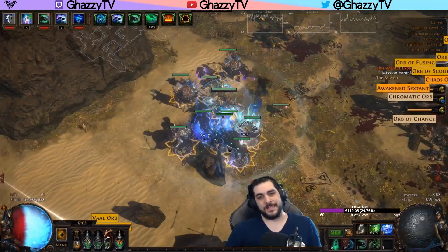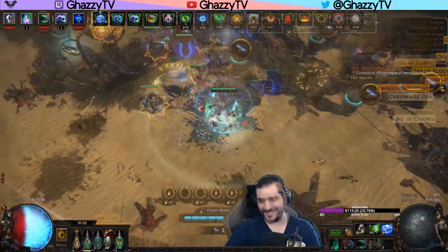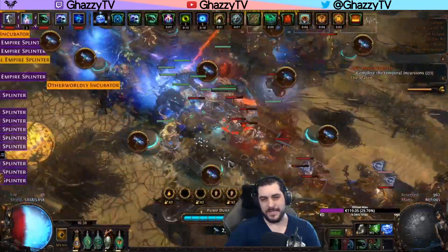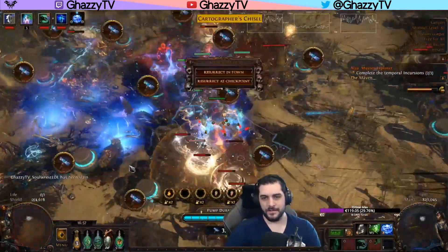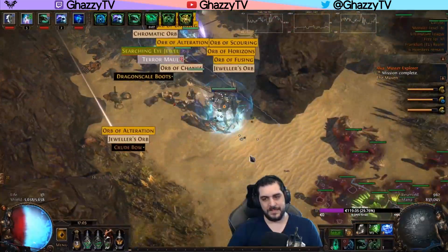Hey guys, GassyTV here with another Path of Exile video. In this one, I'm going to show you an extremely casual-friendly way to make a shipload of currency. I haven't looted this. I actually failed the blight because I'm currently playing a really, really squishy glass cannon. Normally I would go to the double cluster, but I'm triple cluster super squishy, and my Aurobot guy is not online. So I did it without it and failed the blight, so there's less loot in this map than there should be.